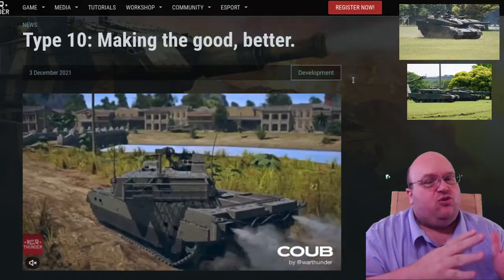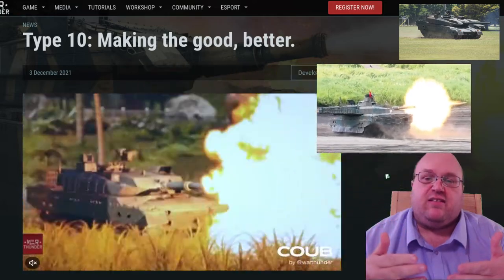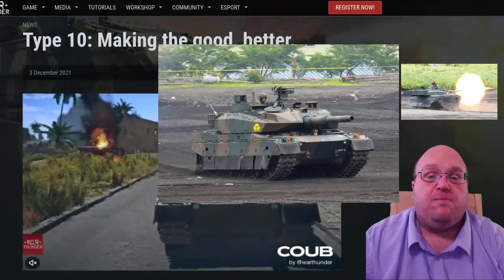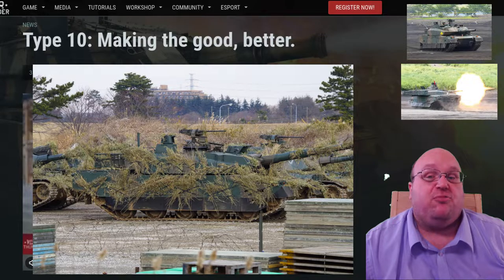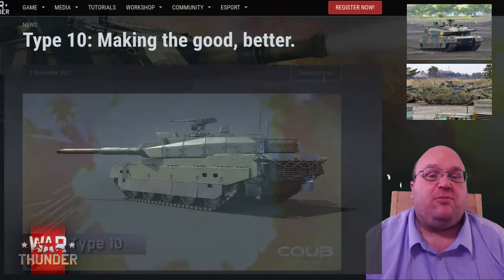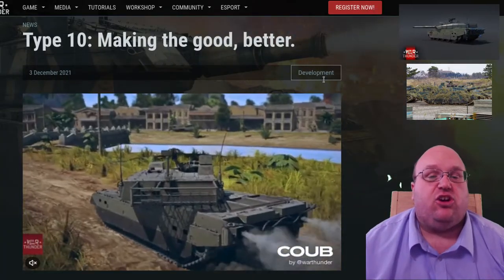This is an evolution, not a revolution, in the existing design. Despite being lighter than the Type 90, the armor was strengthened and provides good protection versus 120mm projectiles in the frontal arc. One additional benefit: the Type 10 is able to cross roads and bridges in other parts of Japan and thus can be deployed throughout Japan, unlike the Type 90. The Type 10 was accepted in December 2009 and entered service in January 2012. 76 are currently in service.